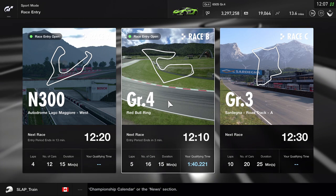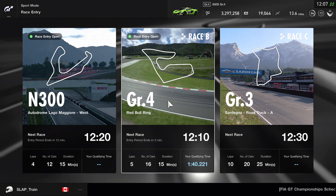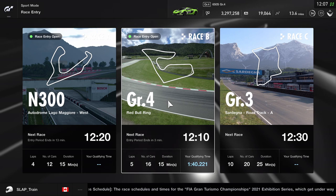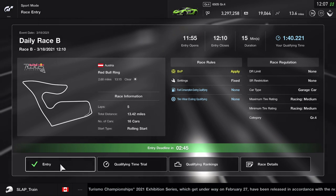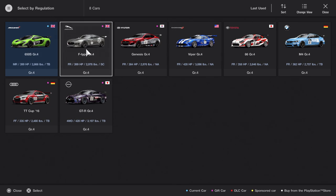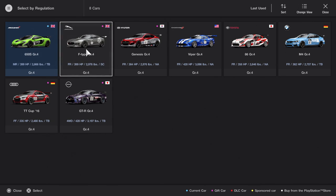We're going over to the Red Bull Ring. I have a qualifying time of 1:40.22 — five laps, 16 cars, 15-minute duration, entry period ends in three minutes. I'm debating between the F-Type and the McLaren 650S — both 399 horsepower, but the McLaren's a little lighter and probably faster. I think I'm going with the F-Type though.